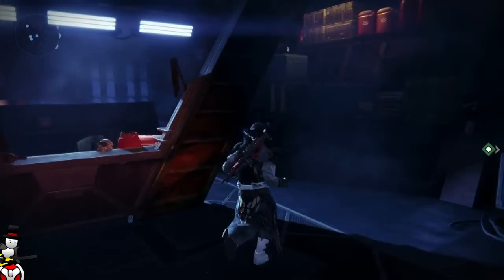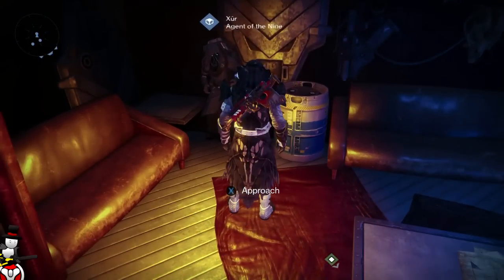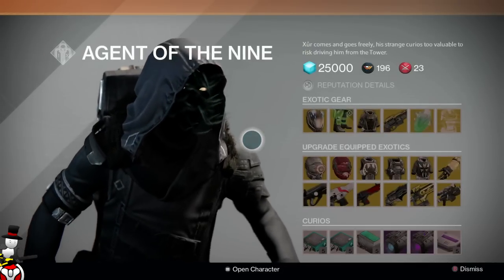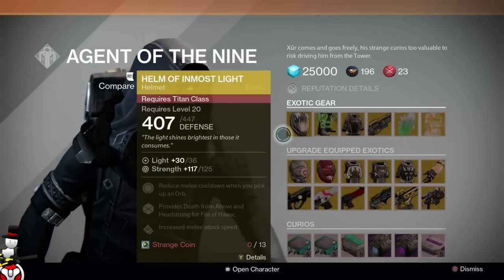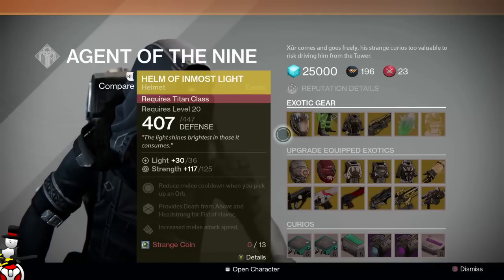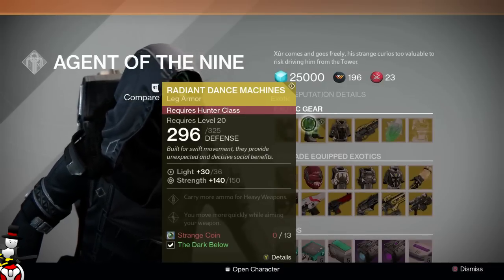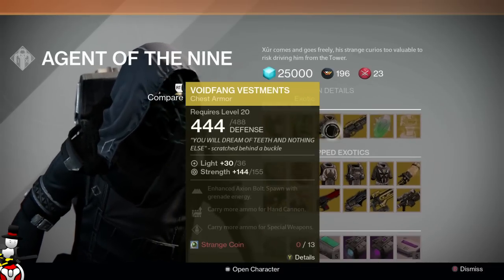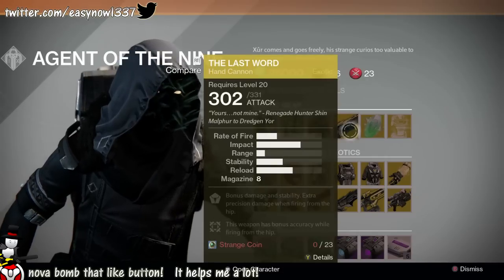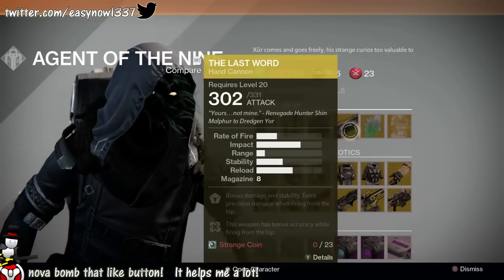We go over here and Xur is in this corner. So let's have a look at what he has. He's got the Helm of Inmost Light — that is very useful for me, that's the only Titan helmet that I need, so I'm going to be buying that. I predicted he would have the Radiant Dance Machines and he has them. We have the Void Fang Vestments for the Warlock, and the weapon I predicted — The Last Word — is here as well.